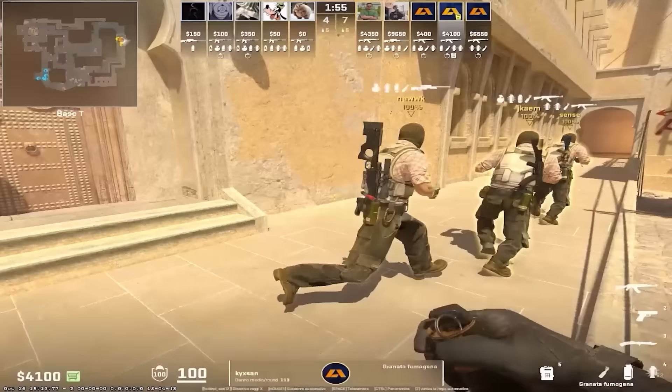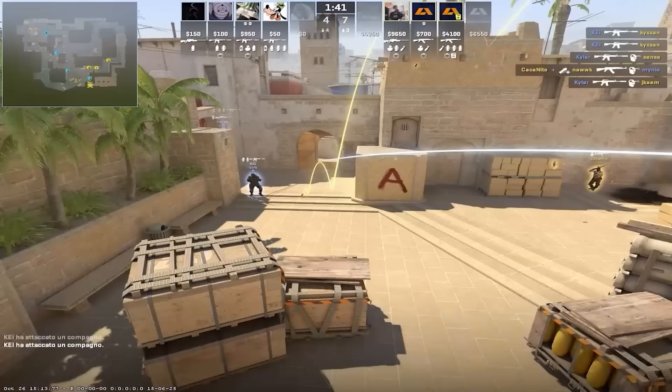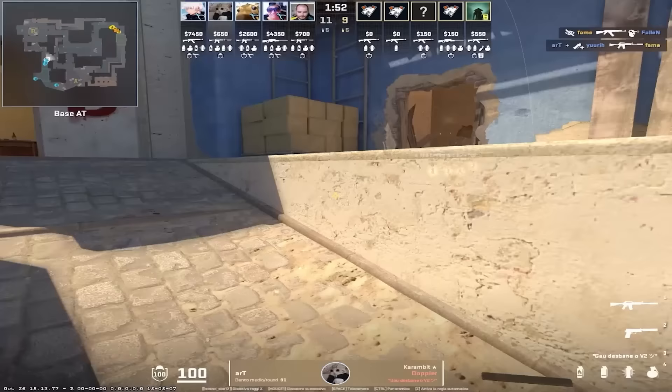Now onto Mirage. Apex have a set round where they do fast A smokes. The idea is really good. However, 9 started heavy A and they lost a round. Apex also have a tactic where they delay the walkout using the same set of smokes. The aggro short smoke is still used, but it's not a one way anymore.